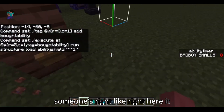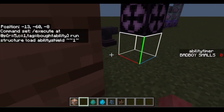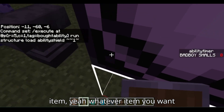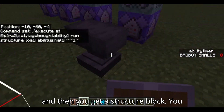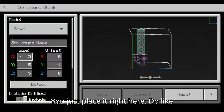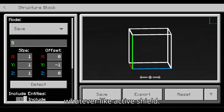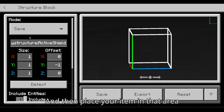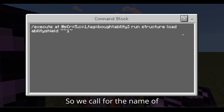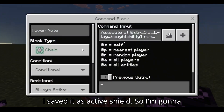Then: tag equals bot ability, run structure load ability shield. These two — these three things — and then this one right next to the second one, so as someone's right here it doesn't destroy the button, it spawns right here. Then chain conditional always active. You need this so you get your item — whatever item you want — and then get a structure block. Do 'give' that as structure block, place it right here, do like 1 1 1 1, name it whatever like 'active shield', place your item in that area and save it. This is where we call for that name.